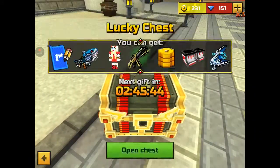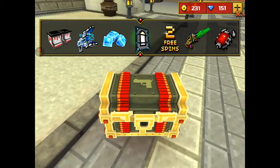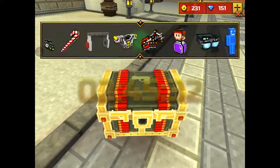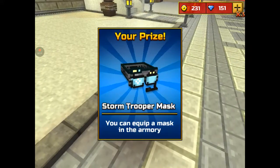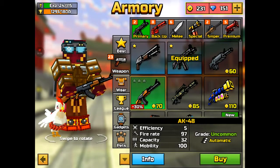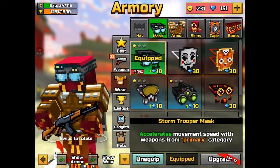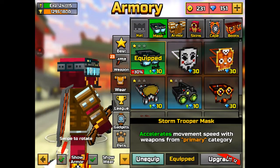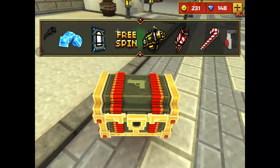You kidding me again? Ooh, Diamonds — three Diamonds. Ooh, that's sick. Wait, I want to see how that looks on my guy. Where is it? Mask. This looks sick. I kind of want this one, though. But this is awesome. Hopefully I get a gun — if I get a gun, I'll be super happy.